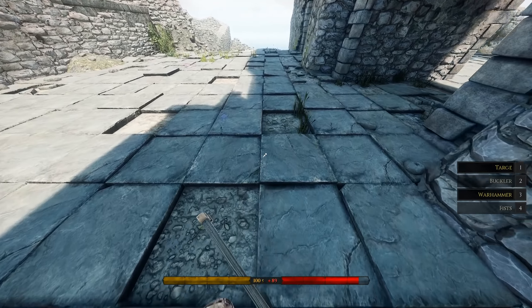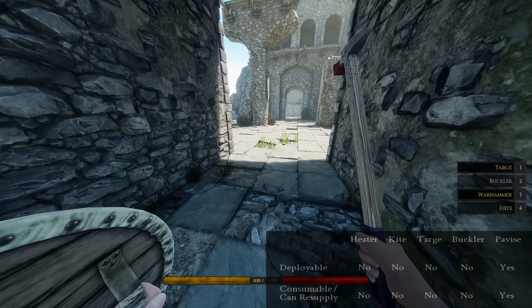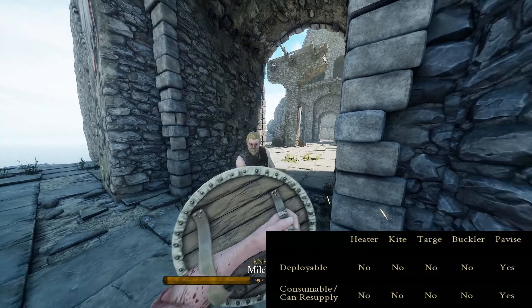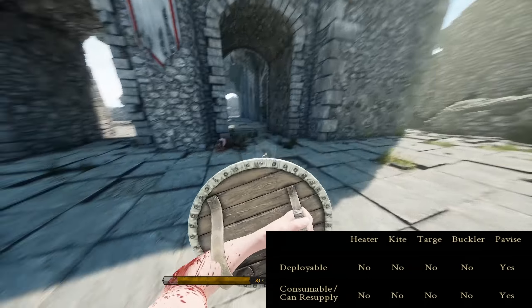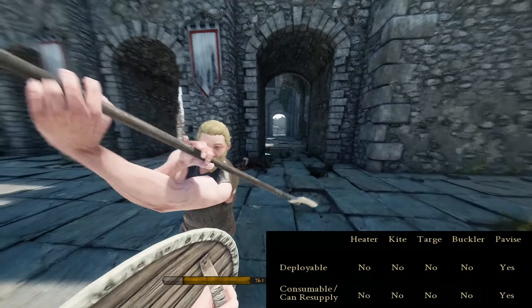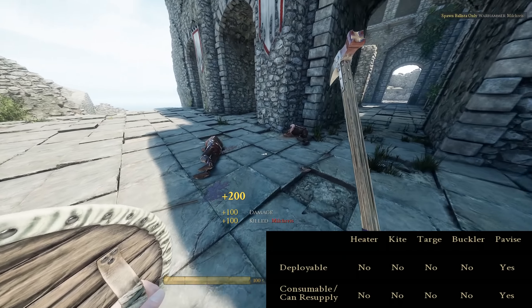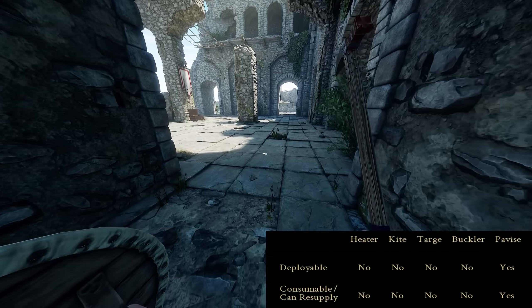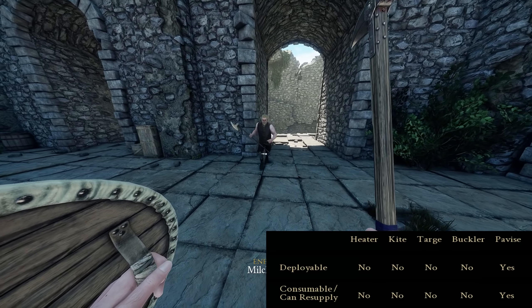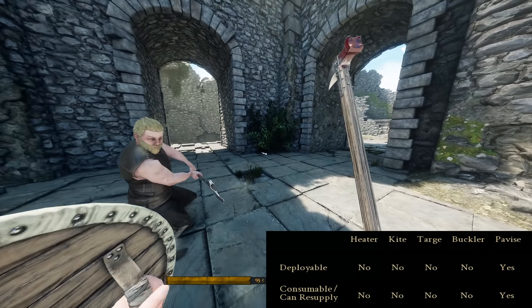While we've now covered four of the five shields, the pavise has its time to shine. None of the other shields are both deployable and consumable — the pavise is both. It's a great shield with so many uses: blocking fire, blocking pathways, protecting yourself and your teammates. And the fact that you can resupply and have more of them is what makes that shield great.